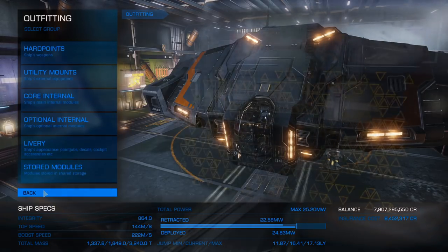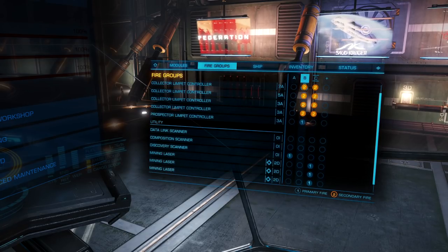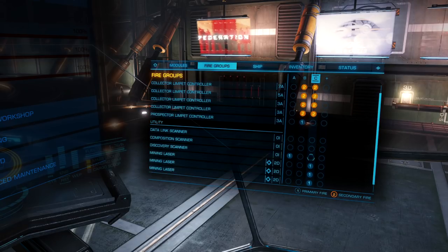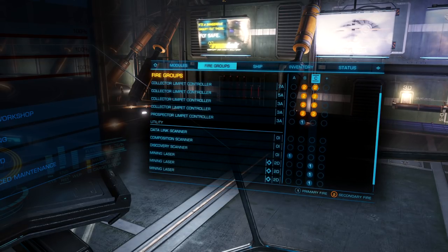Now let's check our fire groups. First fire group is discovery scanner on one, detailed surface scanner on two — I probably could delete this fire group because I don't really need it. Second fire group: prospector limpets on one, collectors on two. Third fire group: all mining lasers on one, collector limpets on two.